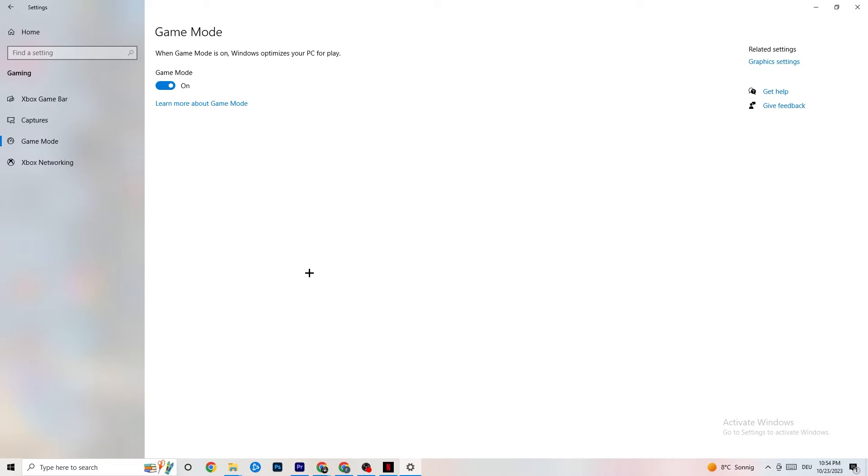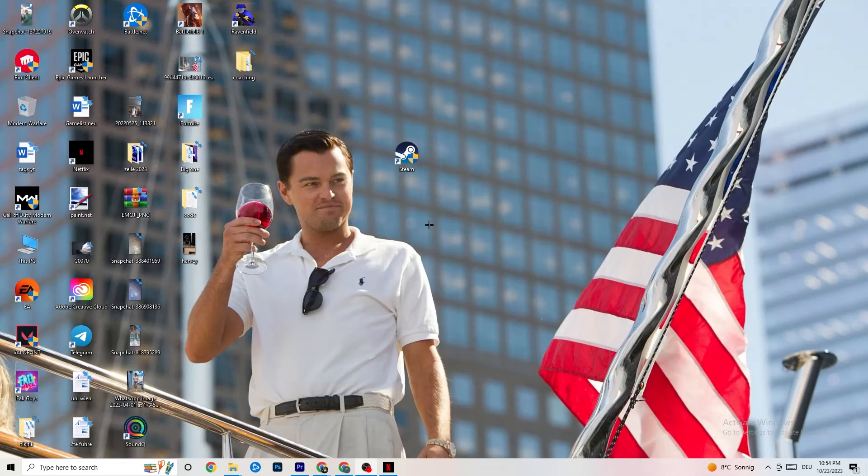Next, click on Game Mode. This one is tricky — I can't generalize and say turn it on or off, as it's different for every PC. Try it both ways and see which runs better for you.